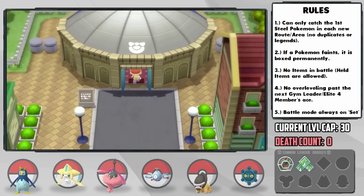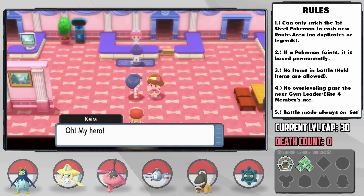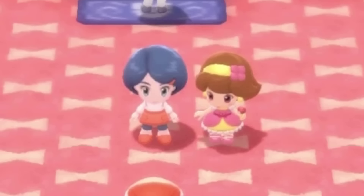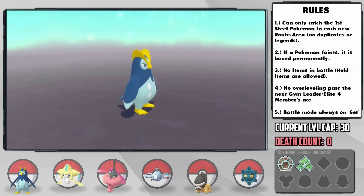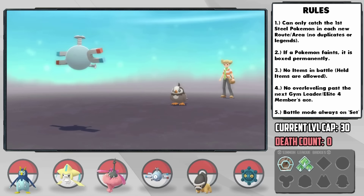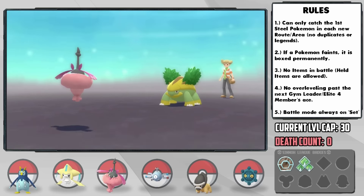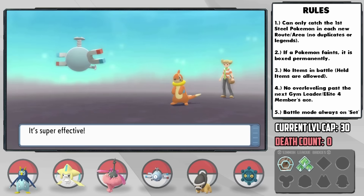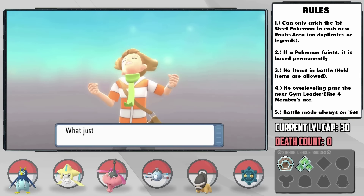Upon entry into the contest hall, this random girl says 'my hero!' and then our very own mom shows up. Barry interrupts our exit from the city with a battle challenge — and although I accidentally led with Monger, our pivoting game is surprisingly strong at this point. Jarvis handles Starly with ease, a switch back into Monger takes care of his Ponyta, a switch into Pepper handles Grotle quite handily, and finally his Buizel is taken out by Jarvis as well. No doubt Barry will become a lot tougher, but for now we're smooth sailing.